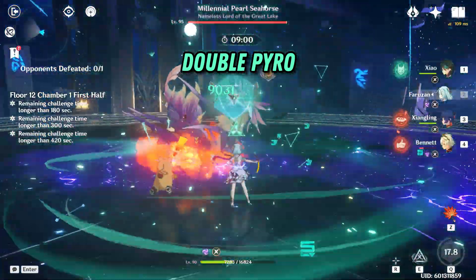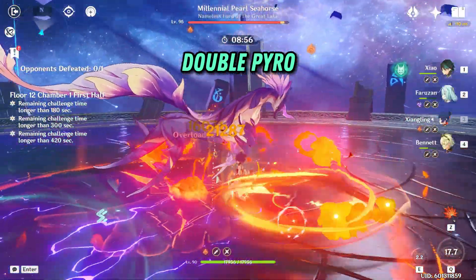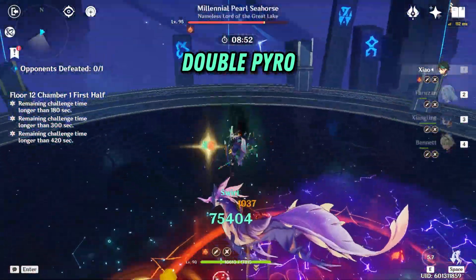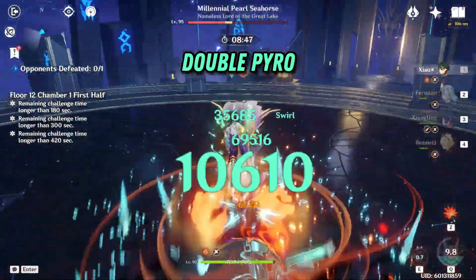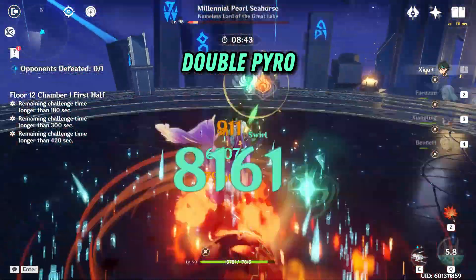Now this team is the complete opposite of comfort. Here we trade the shield for Xiangling's off-field damage, and it looks very strong in theory — and in fact it is! But putting together a Xiangling build that satisfies her energy hunger and also deals good damage can be difficult. However, we're talking about Xiangling, and a lot of people already have a high-invested Xiangling anyway.